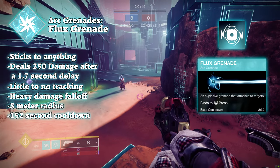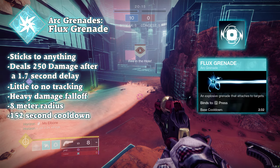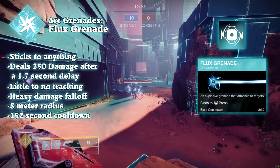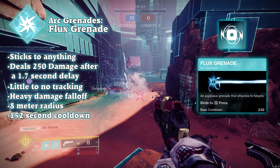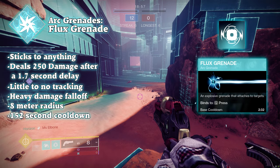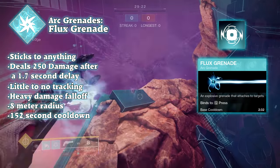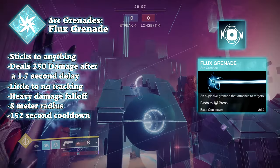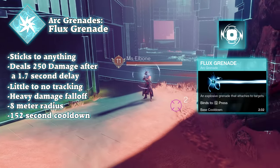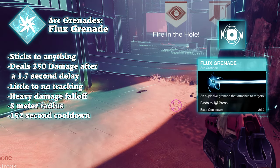The flux grenade is the closest thing to a skill shot in Destiny 2 aside from breach-loaded grenade launchers, and one of my personal favorite grenades. It has little to no tracking, but is thrown pretty fast and relatively far, especially with fastball, and does one of the highest burst damages of any grenade in the game. Once thrown, it sticks to any target, wall, ceiling, surface, or allies, with a 1.7-second delay, and explodes for 250 damage, with damage falling off 8 meters away from the grenade.